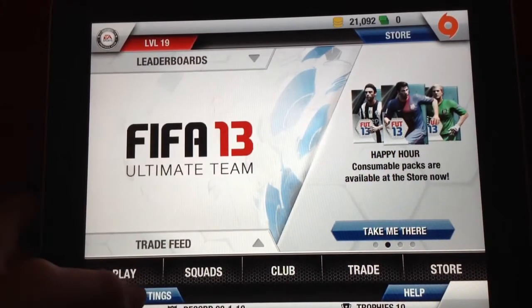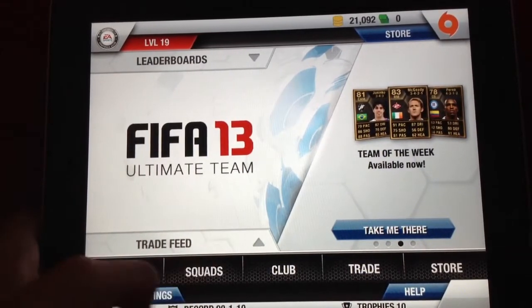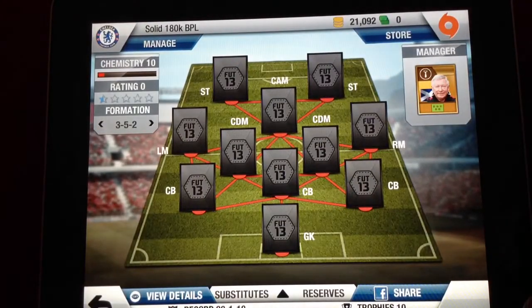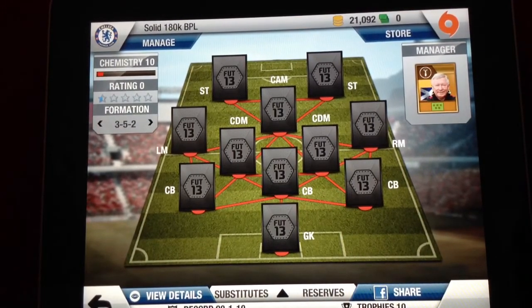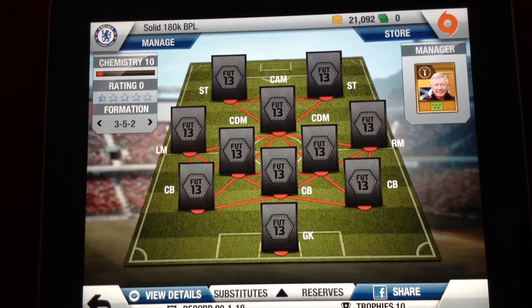iOS Dark Dragon here. Today I'm going to be doing a squad builder. My voice might be a bit croaky because I've got a cold, but anyways let's get into it. It's a BPL team and it cost me around 180k. It cost me so much because I had Navas in the right mid and he's very expensive, so if you wanted to get say Walcott or Valencia, they cost about 10k each, so this team would be a lot cheaper.